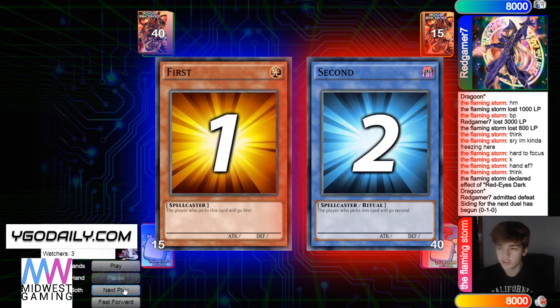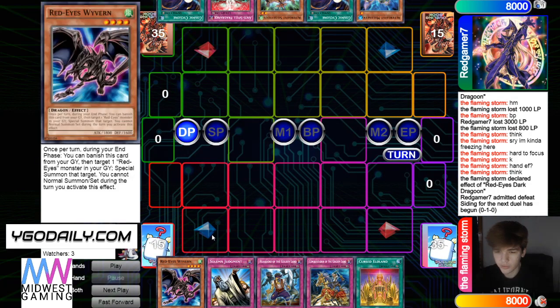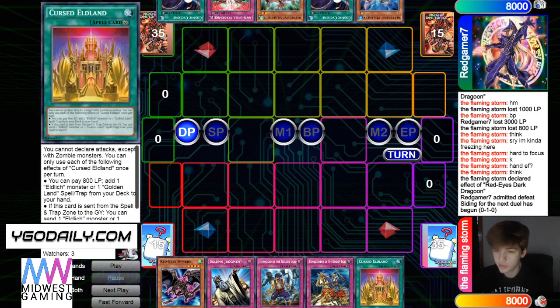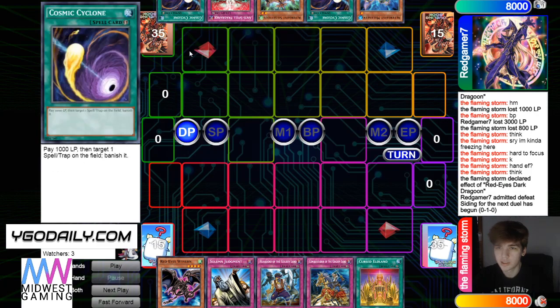And now moving on to Game 2. We're going to see Geist go first again. Opening hand is Wyvern, Judgment, Walk Hero, Conquistador, Cursed — opens these three again. And then Melusi, Cosmic, Silk, Anti-Spell, Cosmic. Well, this is an interesting game.